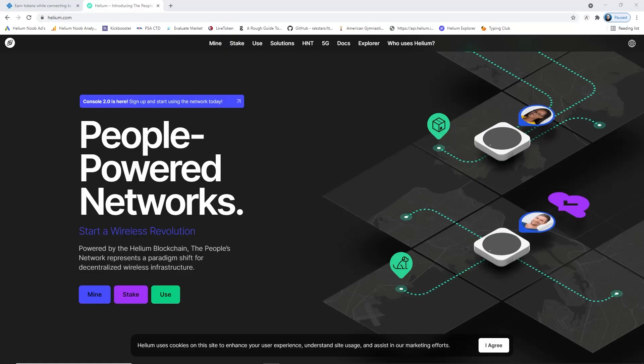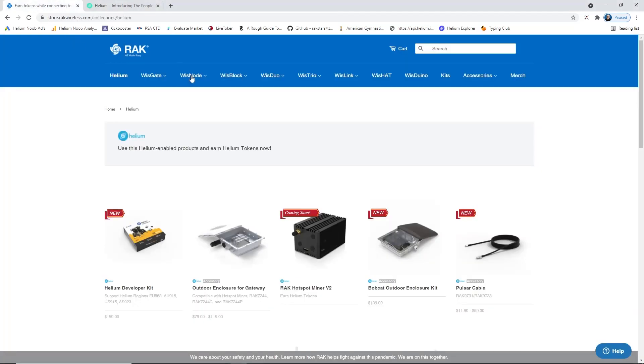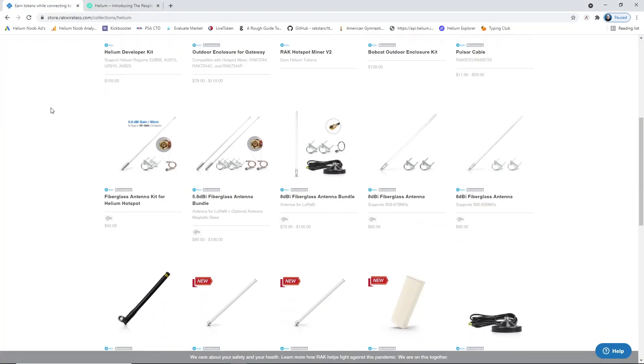The second thing to look at is reviewing and possibly replacing your higher dBi antenna with a lower dBi antenna. I've been using the RAK antennas and I've had good luck with them, though there are other manufacturers — do your own due diligence. If you want to use RAK antennas, go to their website — I've got the links in the description — and you can use my discount code 'heliumnoob' to get a little discount.